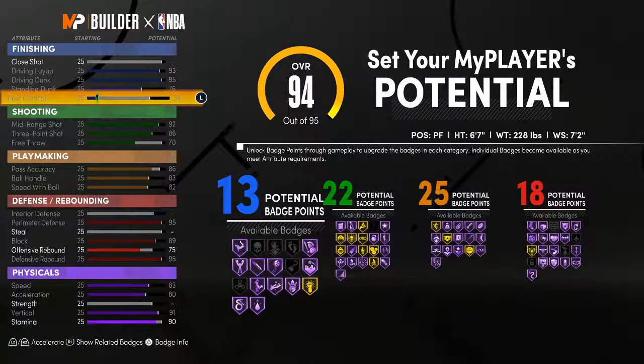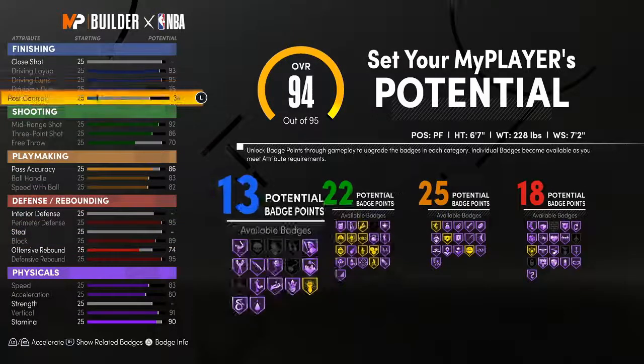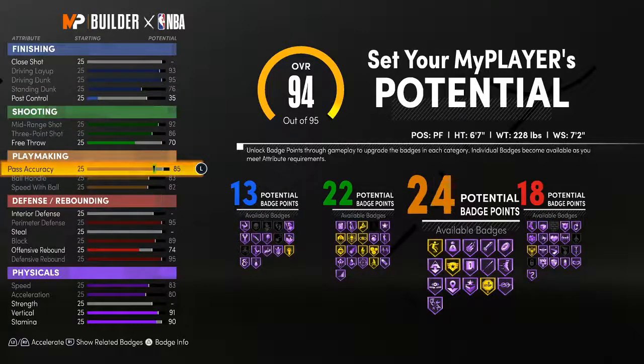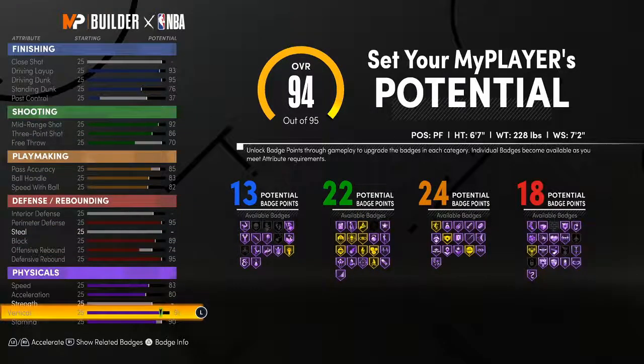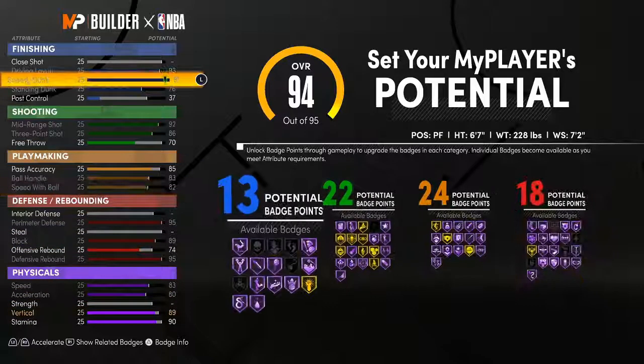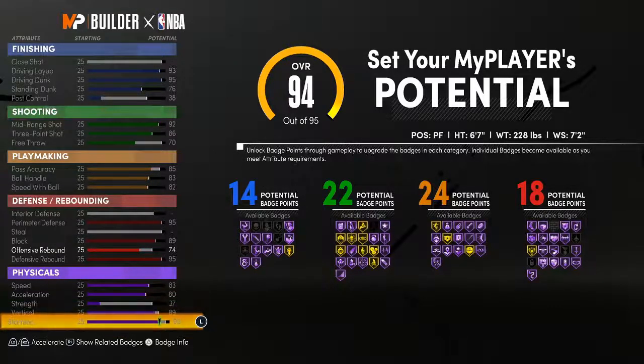I want one more finishing badge and a little bit of post control because Luka does work in the post — he goes to work down there. We'll get 24 playmaking and that extra finishing badge. As you can see with this one you get 14, 22, 24, and 18 — dope badge spread, especially the 22 shooting badges. This is very similar to Luka: exact height, almost exact weight, exact wingspan at the Power Forward position.